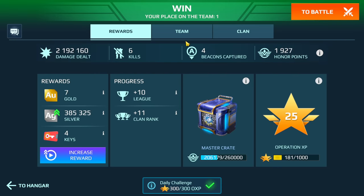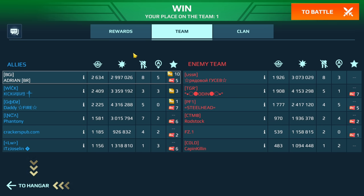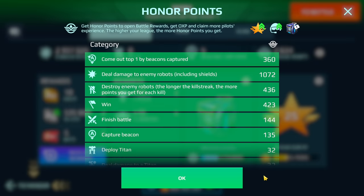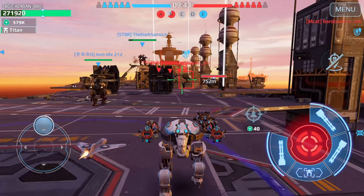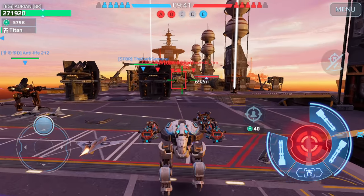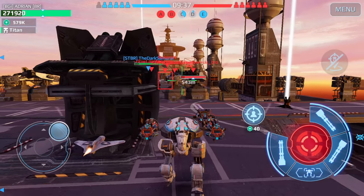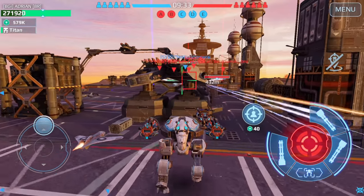Let's drop into another game. I'm hoping for a larger map because I really want you to see the difference between the two Scorpion builds and how much the cloaking unit matters — especially on a larger map like canyon map. We've just dropped in on carrier map. Not exactly a larger map, but this map can really be exploited with this build.